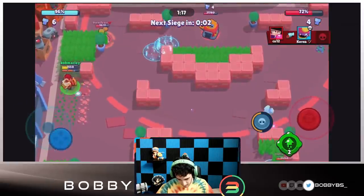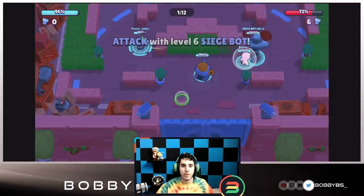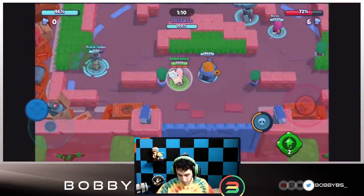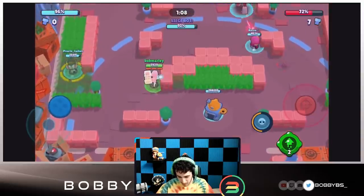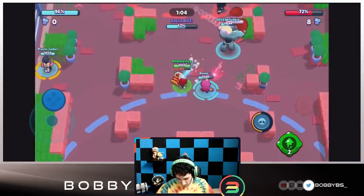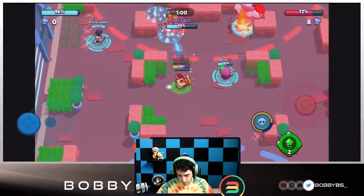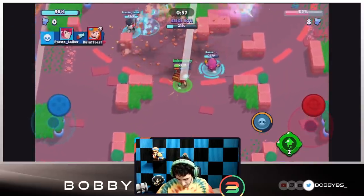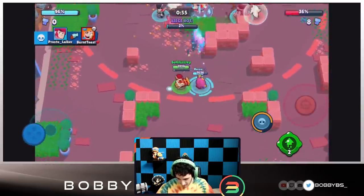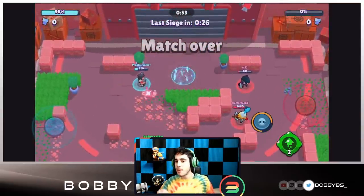They're able to tap us, so we do have our bot — this is probably going to be our one push of the game since they're doing pretty well. We're going to have to make the most of this push. Moving up over here, they do have really good defense. Wow, this is going to be a really tough one. But the Piper breaks the wall which is going to allow us to get some shots off — we're going to do really good damage, going for the all-in.